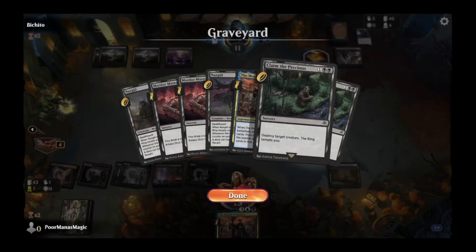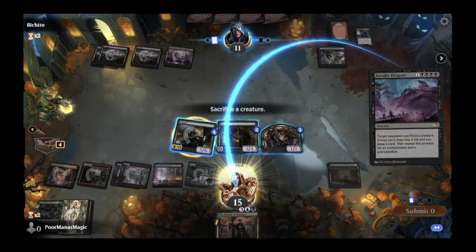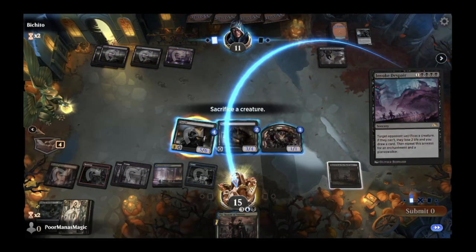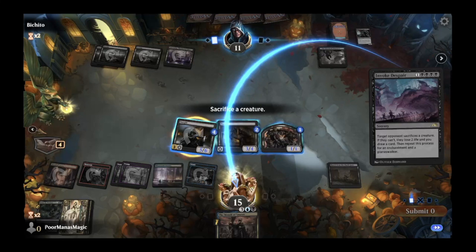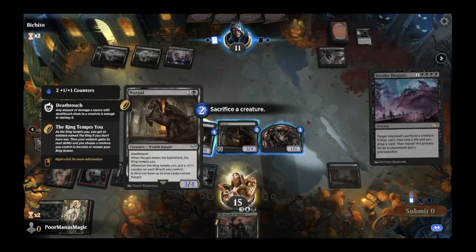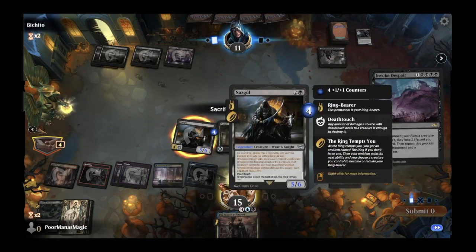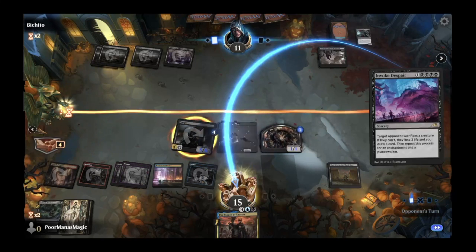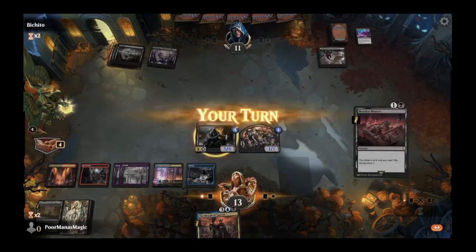We have one, two, three, four instants and sorceries in our graveyard. Opponent plays Invoke Despair — that's just gross. Our Nazgul isn't as big a threat here and we'll have to sacrifice our enchantment, but once we play Mouth of Sauron — which will amass four — we'll get in for five, ten, plus three off a Ring Bearer. That's going to be GGs against a mono-black zombie Despair deck.